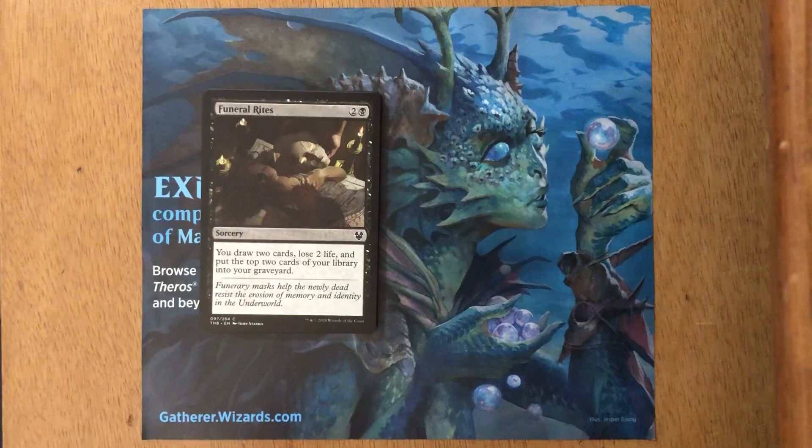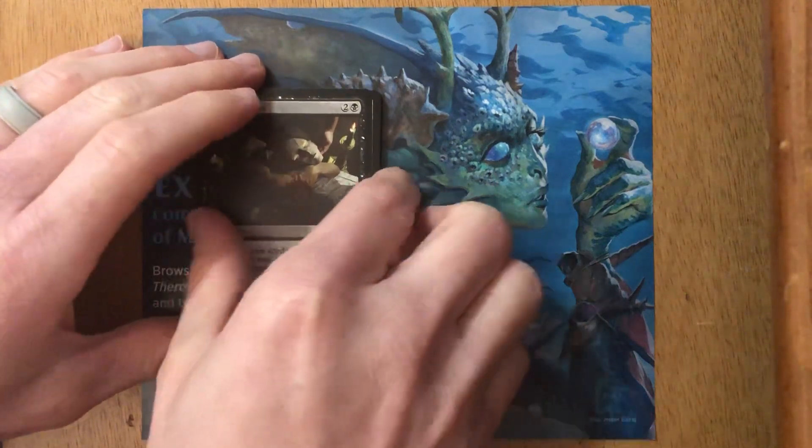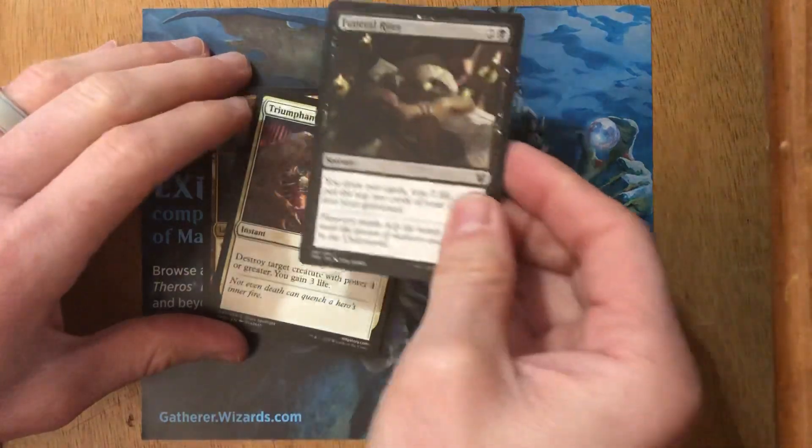Okay, first card we have is Funeral Rites. It's a sorcery. In a mono black devotion deck I played with this — I had life gain kind of built into the deck with a couple of lifelink creatures and other ways to gain life. It was an okay card. Drawing two and losing two life — what I liked about it was the ability to put the top two cards of my library into my graveyard, which really helped me with escape.